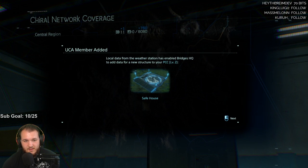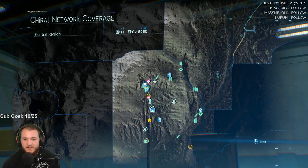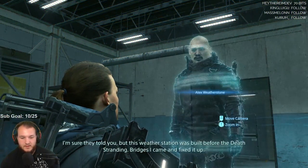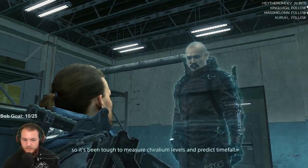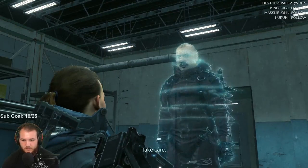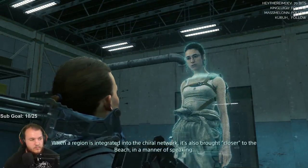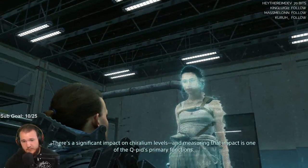Timefall shelter — nice. Local data from the weather enables Bridge HQ to add data from new structures to the BCC. Now we get weather forecasts, and then boom — there's all the equipment that other people signed, things that other people have left around. Bridges, ladders for other people to use. Built before the Death Stranding — Bridges came and fixed it up. Unfortunately we lost contact with our weather station, so it's been tough to measure chiralium.